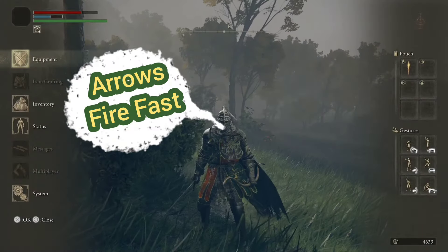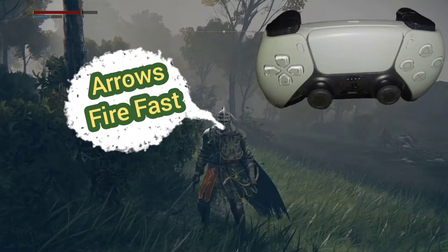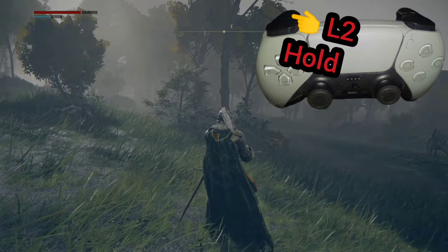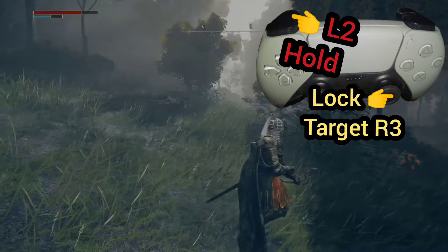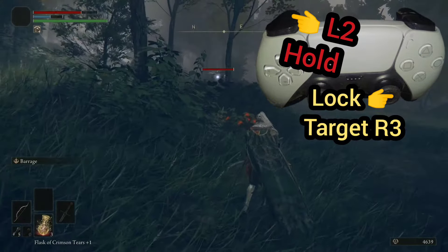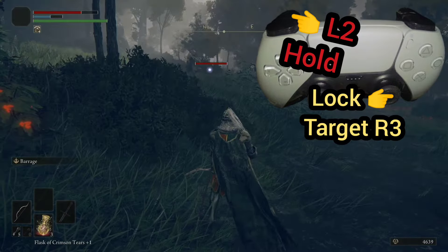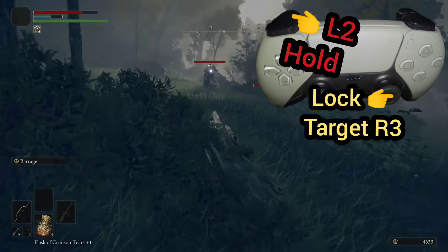Now the thing about arrows is they fire fast. We're going to hold L2 to get ready to aim. Then what we want to do is select a target. I'm going to press R3 — it's R3 to lock on a target. We want to make sure we get a good target there.